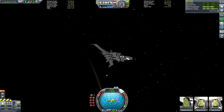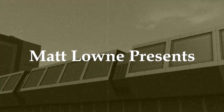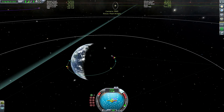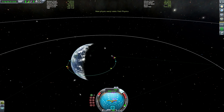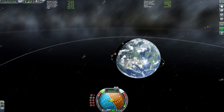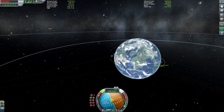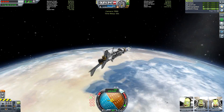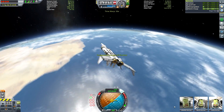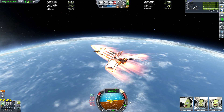I totally should have made this a Blunderbirds episode, shouldn't I, if I'm doing a rescue? Anyway, just de-orbited with the monopropellant, just putting our trajectory slightly ahead of where the Kerbal Space Center is because we'll be slowing down even further due to air resistance.